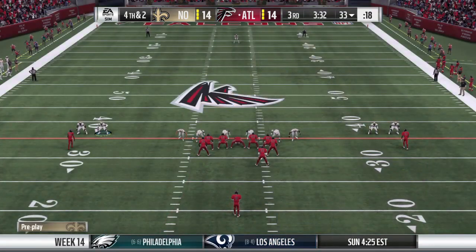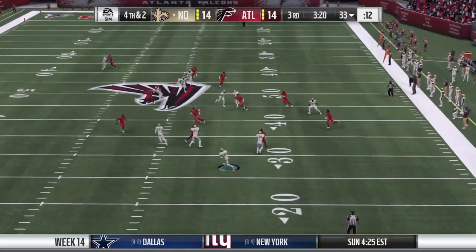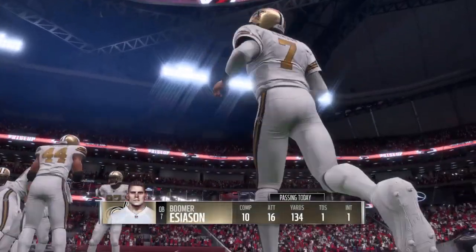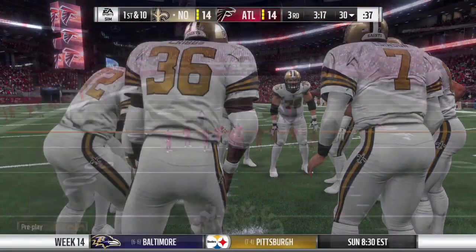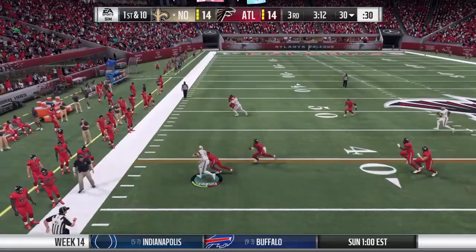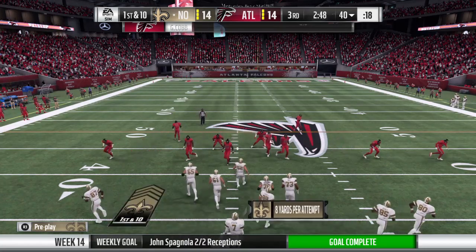A terrific job by the defense stopping them on third and short. Sometimes you get visual cues from the offense in short-yardage situations — you might see the offensive line come in tighter, shoulder to shoulder, trying to wedge a hole in the middle. They didn't get it done. A 40-yard punt, six yards on the return, and the Saints will take over with first and 10. Now the Saints' offense gets ready for their first possession of the second half — their defense did its job, yielded no points, now it's the offense's turn. Give him 10 yards and by the nose of the football he's going to have a first down.